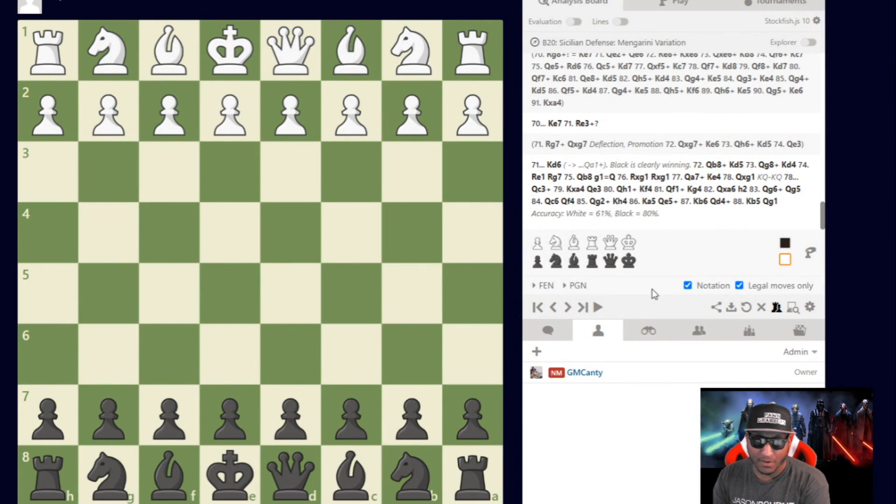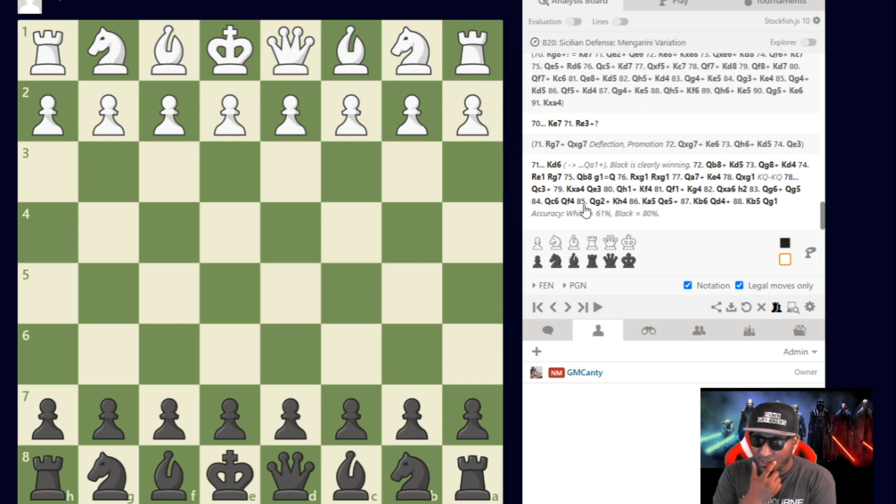This was a very long game — 88 moves. Gelfand had an accuracy of 80% in this game, while Nepomniachtchi had 61% accuracy. Let's go through it and point out some things we can learn here.